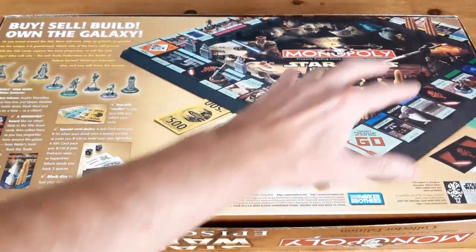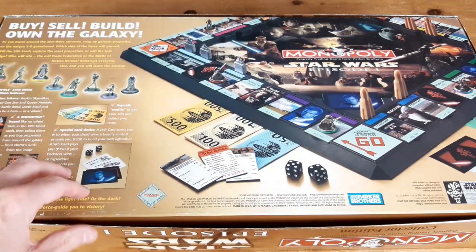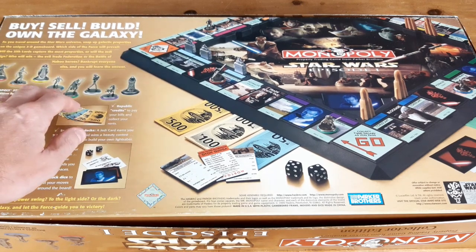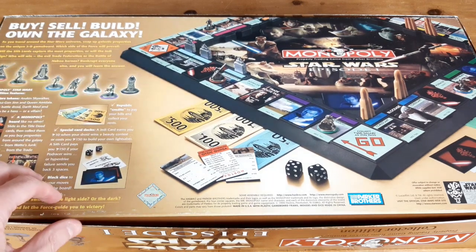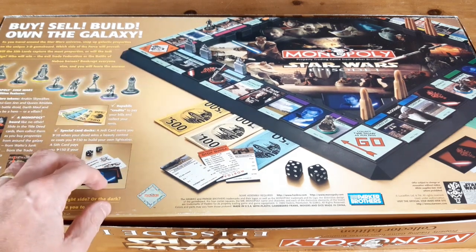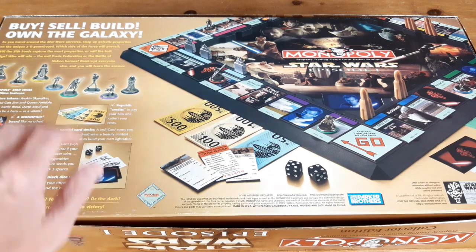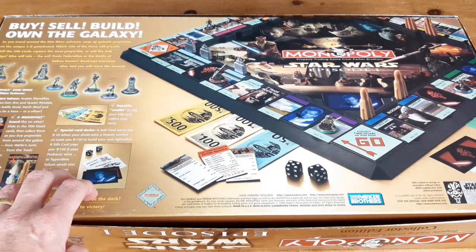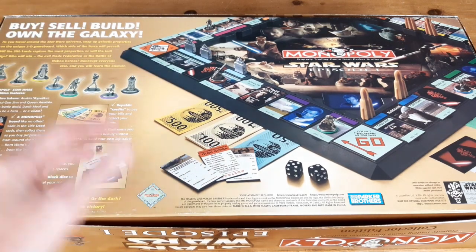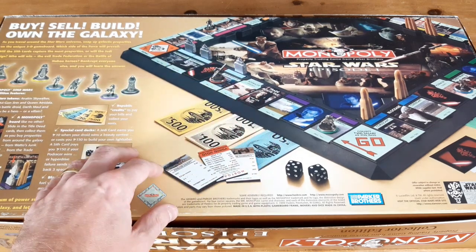Turning the box over, we can see the new board and all the different bits that we're getting. 'Buy, sell, build, own the galaxy.' As you travel around the Star Wars universe, snap up galactic properties on the unique 3D game board. 'Which side of the force will prevail? Will the Sith Lords capture the most properties, or will the Jedi reign? Who will win — the evil Trade Federation, or the Battle of Naboo heroes? Bankrupt everyone else and you will learn the answer.' So instead of the Jedi and the Sith fighting for control of the galaxy in lightsaber battles, they're going to be doing property deals.